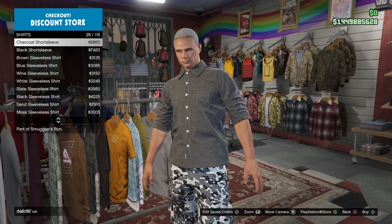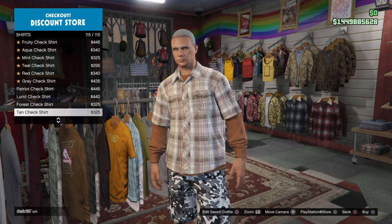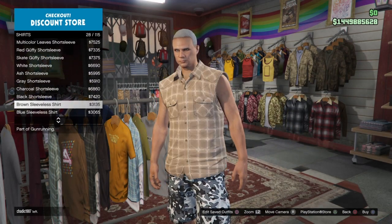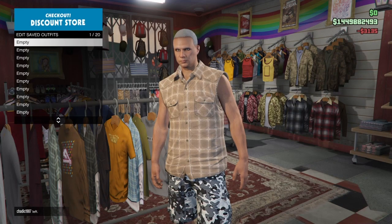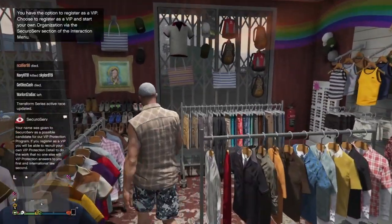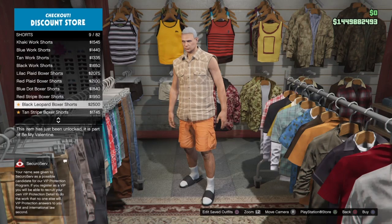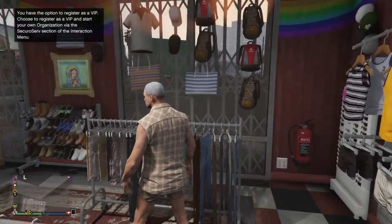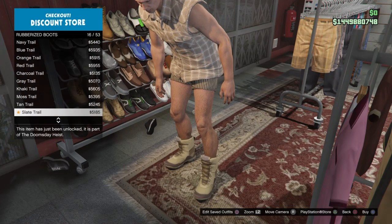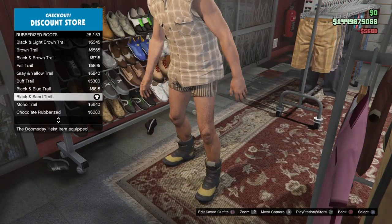The top we're going to put on to make the outfit first is going to be under Shirts — we're putting on the brown short sleeve shirt. You also have a bunch of different options if you're looking for components here; they're already on the component list. The outfit we're creating is also going to have white joggers, so for that we need tan striped boxer shorts. Then we're going to put on the white scuba shoes — the component for those is under Rubberized Boots, specifically the black and sand rubberized boots.